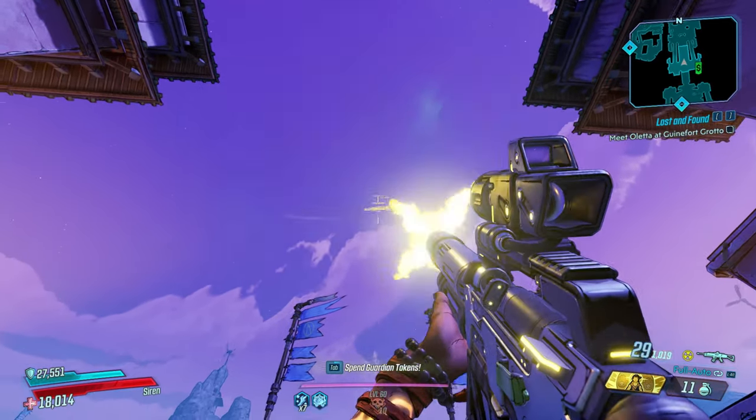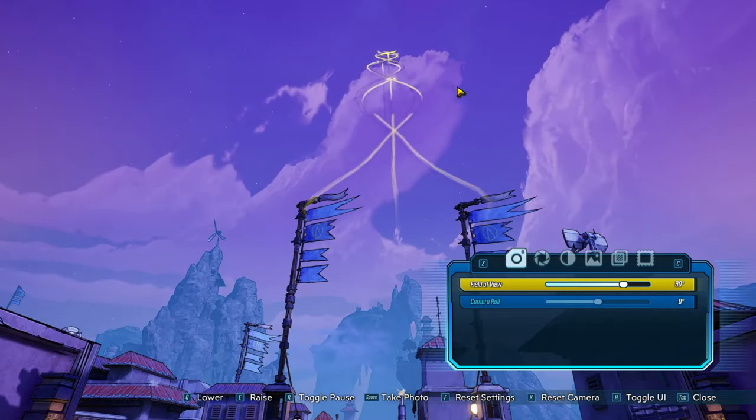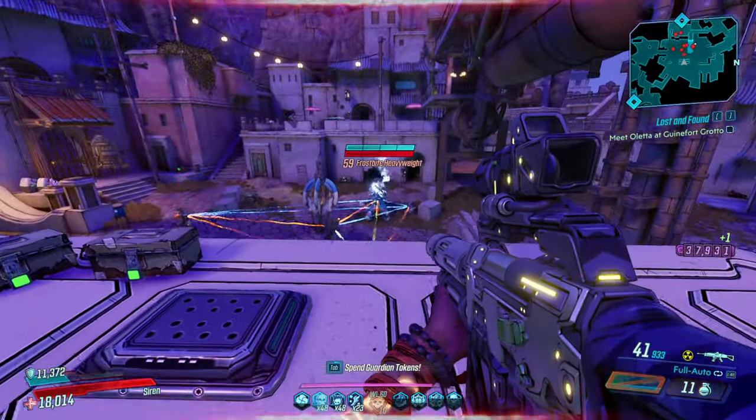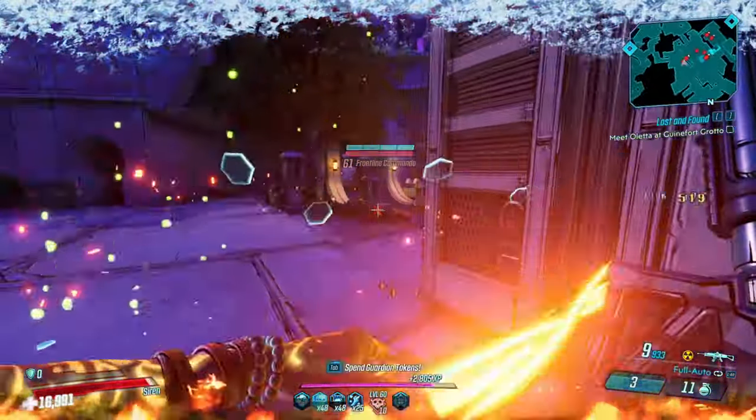So what makes the Star Helix unique is that it shoots out 3 bullets at once. One bullet goes straight like every other normal gun in the game, but it also has 2 bullets that go beside it and spiral around the main bullet in an S shape. Since you're shooting 3 bullets you're going to be doing a lot of damage, and this gun has a pretty good fire rate, so the DPS on this weapon is insane.